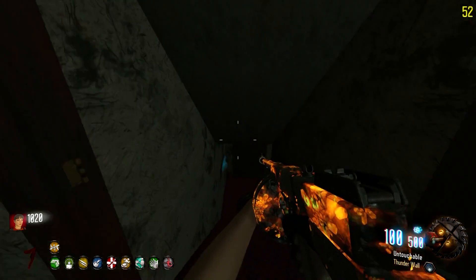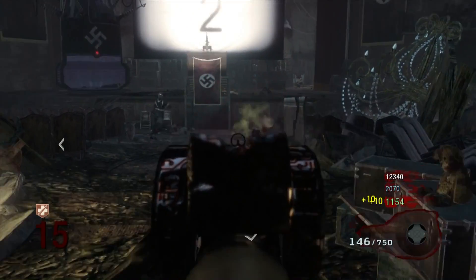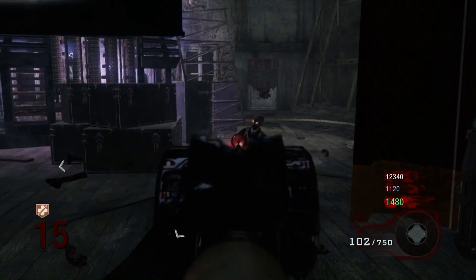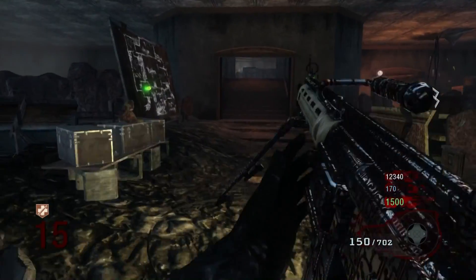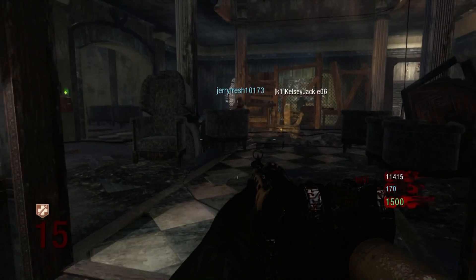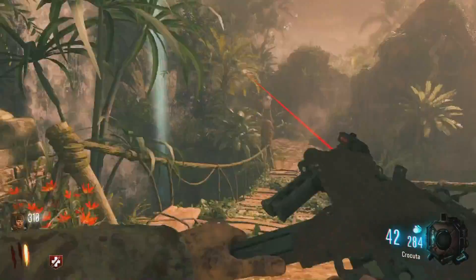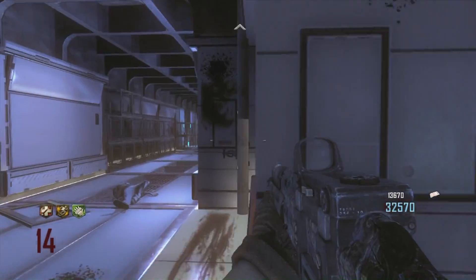The absolute worst camo in Treyarch Zombies history has to be the Black Ops 1 camo. I literally don't know how you can get worse — the Der Riese camo was better than every single Pack-a-Punch camo on all the maps in Black Ops 1. They tried to make it like a circuit board but the coloring was really bad. It was red and you could barely see it because a lot of the maps are fairly dark. They could have updated it or made it move, but they just kept it exactly the same — basically a port — and it still looks terrible. Black Ops 1 camo is the worst.